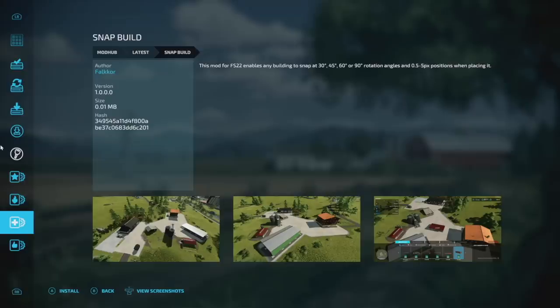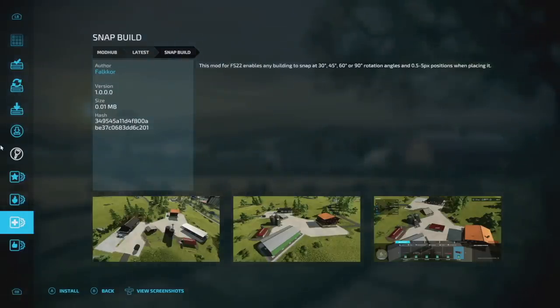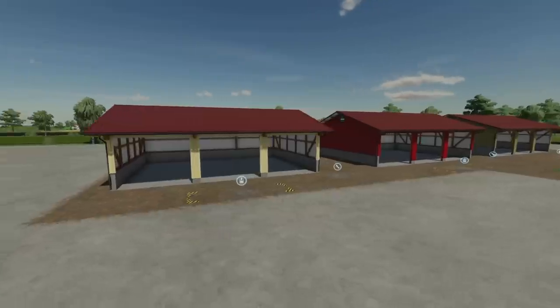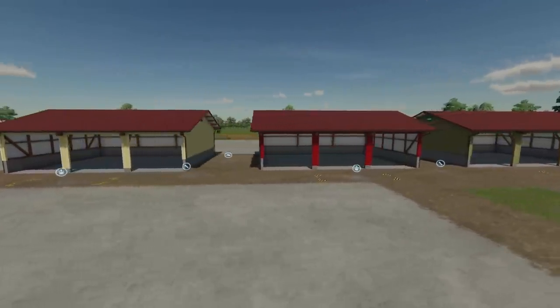Here's one that can be recommended — the Snap Build Mod. This enables any building to snap at 30, 45, 60, or 90-degree rotational angles and 0.5 to 5 pixel position increments when placing. This is going to make building a whole lot easier, and you should definitely give it a try.